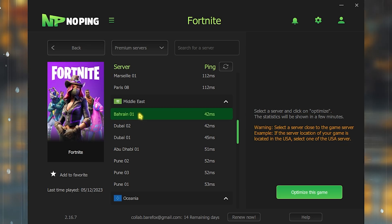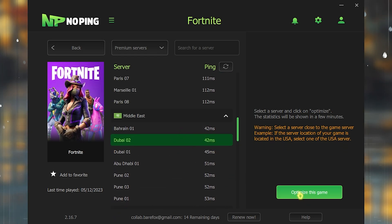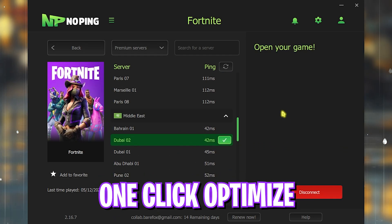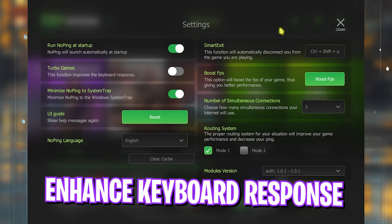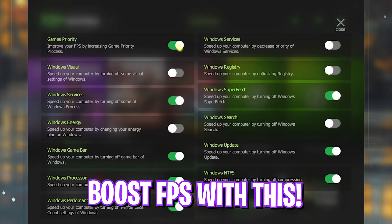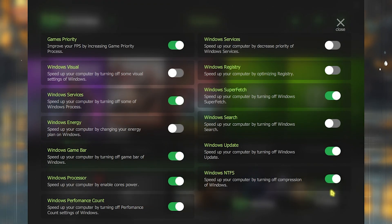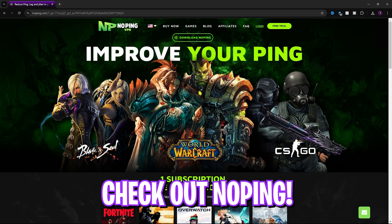For example, Dubai 01 is the nearest server to me and gives the least ping. Click Optimize and it will start optimizing your game in one click. In Settings, enable Turbo Game to automatically improve keyboard response. You can also click Boost FPS and enable all options for extra FPS on your PC. I use No Ping every time I play and recommend you do the same.